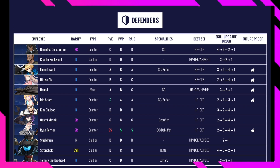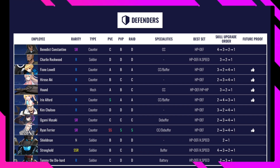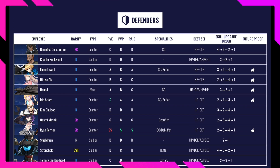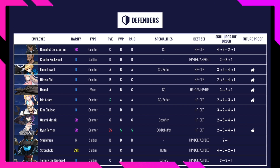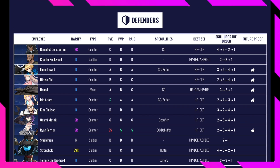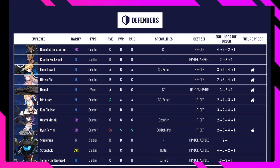Ivy Alfred is rated S in PvE, A in PvP, and A in Raid — better than Fiona across the board. My Ivy is already max stars so I should work on her more. Her specialty is CC and buffer. Use HP and defense gear. Skill upgrade order is 2, 4, 3, then 1.